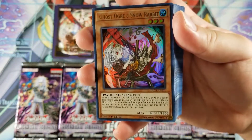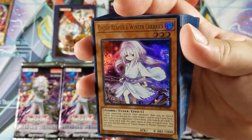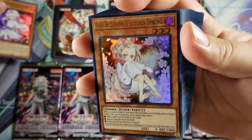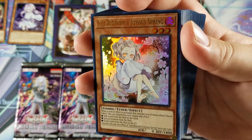Oh, this feels nice — so you got Ghost Ogre and Snow Rabbit, very cool. All the new alternate arts. Ghost Reaper actually looks pretty cool too — Ghost Reaper and Winter Cherries. Ash Blossom and Joyous Spring — I don't really like this one. I think I like the secret rare more.